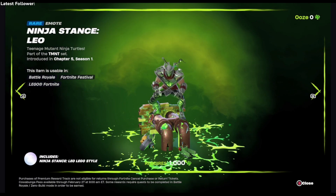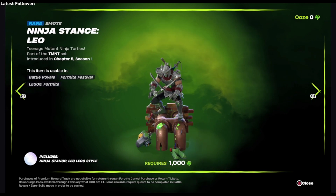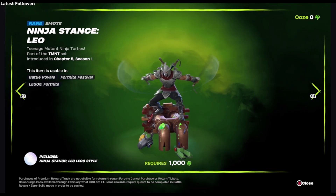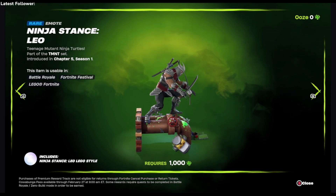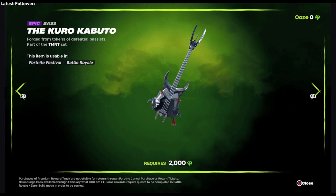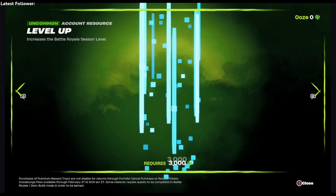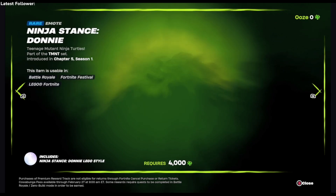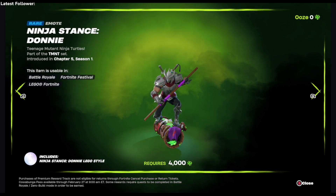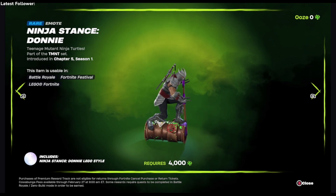So if you've gotten everything unlocked and then you buy it, you'll get them all automatically. Let's take a look at all these. The bot on the bottom is one of those cyborgs, or I think it's a ninja turtle robot variant. And we have Shredder's guitar.